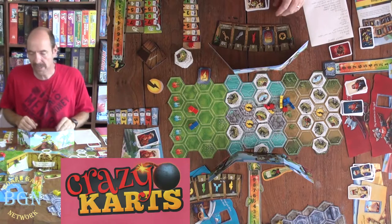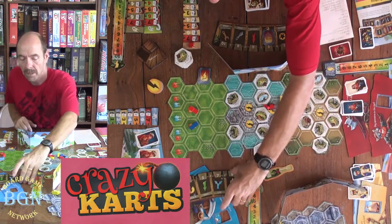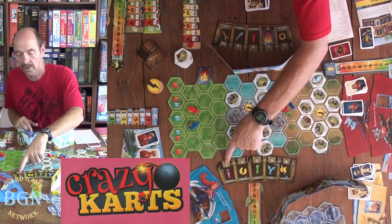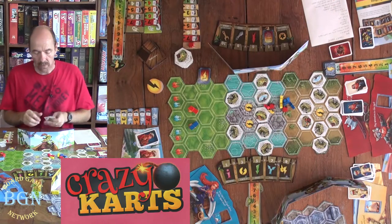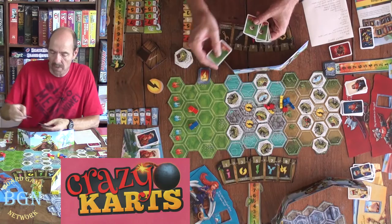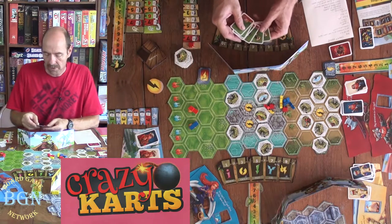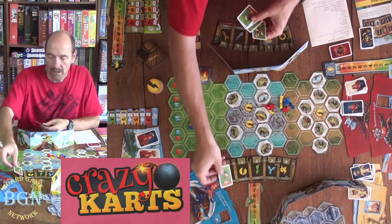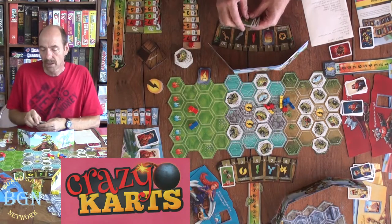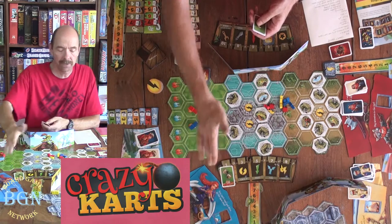So let's just go through the phases. The phases are very simple. They're numbered here on your track. Number one is going to be first, and that's initiative. When you're playing these cards, you're behind your screen and throwing down some cards. Let's say you want to go first in this race, so you might put some initiative down there — some cards devoted to initiative. I'm putting two down there, so whoever has the highest initiative is going to go first.